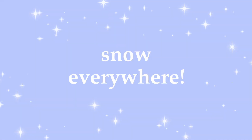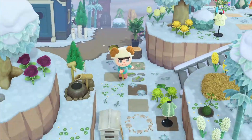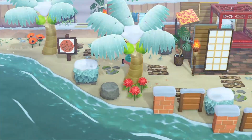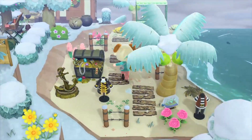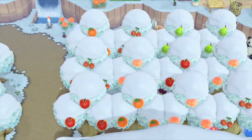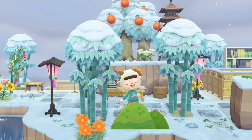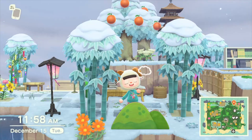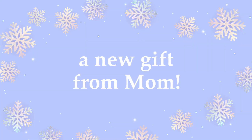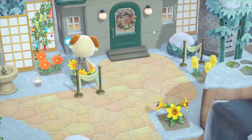One of the really cute new things about winter is obviously the snow everywhere — it's so adorable. Even on the beach the palm trees are covered in snow, and look at my orchard, all the trees are filled with snow and they look so cute. Even the bamboo looks cool now.